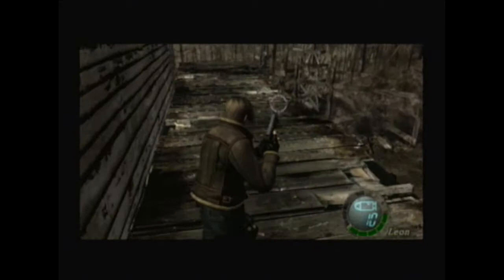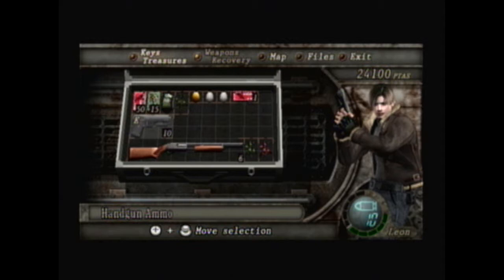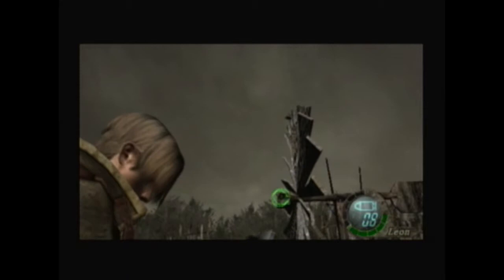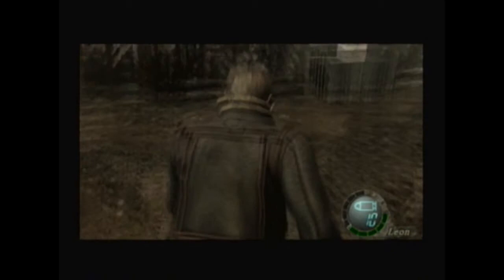I'm gonna go ahead and climb this ladder again — I believe there's also one over here. Keep accidentally pressing the wrong pause button. There's a couple of different pause buttons. It's right there. There we go. Aiming on the Wii is easier because you're able to be a little bit quicker, but when you're trying to aim at something that specific it can be a little bit harder because your hand shakes a lot.